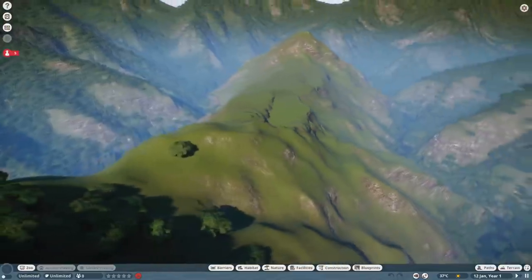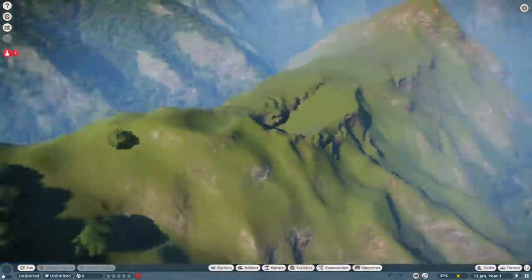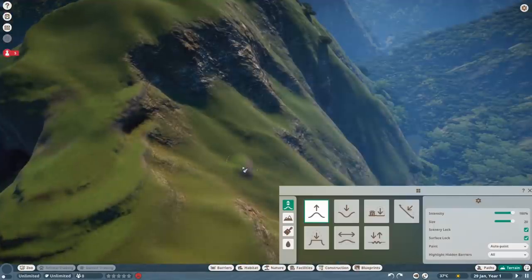Wait, how? Oh, Jesus Christ — camera Indiana Jones. How am I supposed to make a zoo when there's barely any flat surface to place buildings and enclosures on? What the fuck? Alright, first things first, we gotta get this terrain situation sorted out quick.